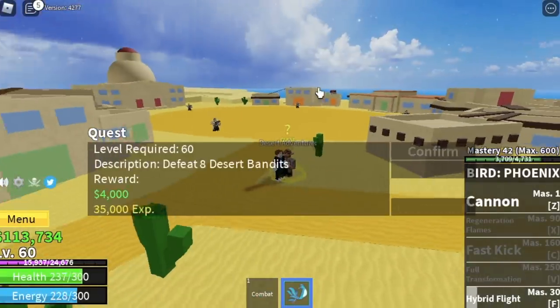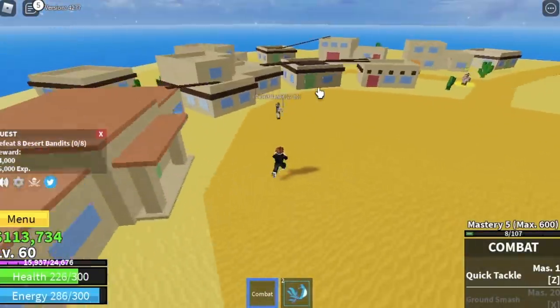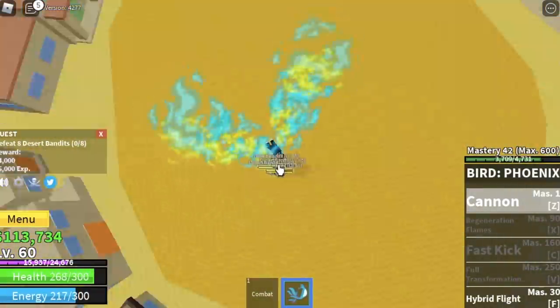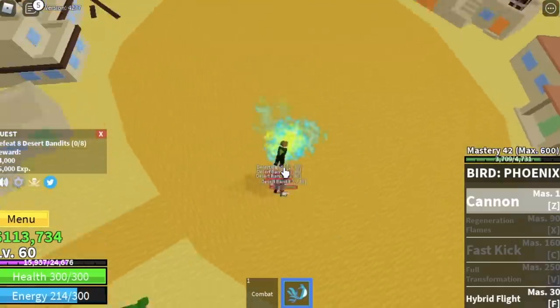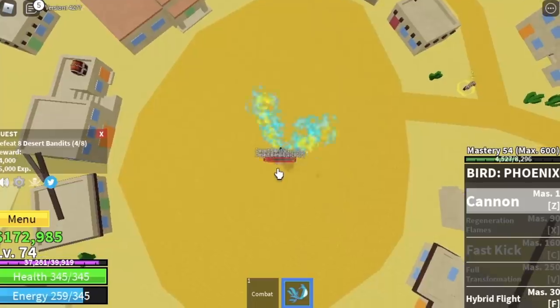Now we're ready for the desert island. We're gonna start by defeating the desert bandits — you need to defeat eight, so lure four at a time. Do it twice to finish one quest. Remember, the lure technique is something we'll always be using for almost all enemies, so make sure to master that.